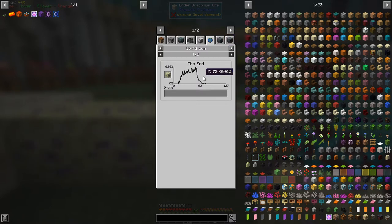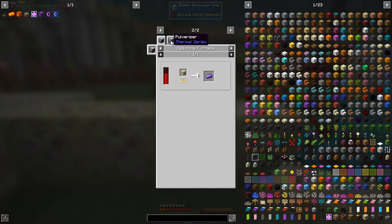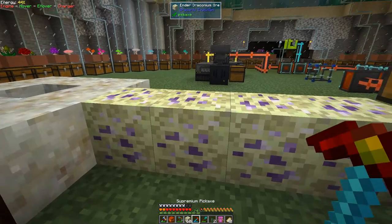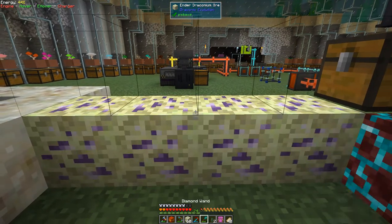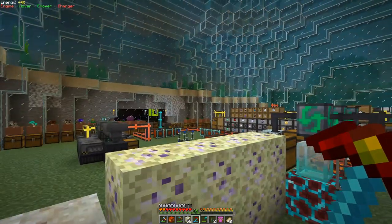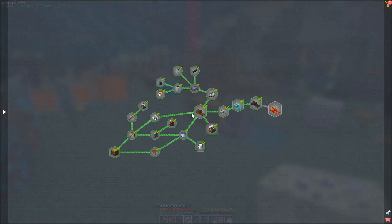World generation tells you where it comes from — it spawns in the End at different heights, basically from nine to 63. The energized smelter gives you one, the enrichment chamber gives you five — that's interesting, five from the enrichment chamber, so maybe that's worth doing. The redstone furnace gives one, pulverizer gives five. That's thermal series which we haven't done yet. So let's break some of these — this pickaxe has luckiest on it. Let's do a sample of ten to make it easier to calculate.